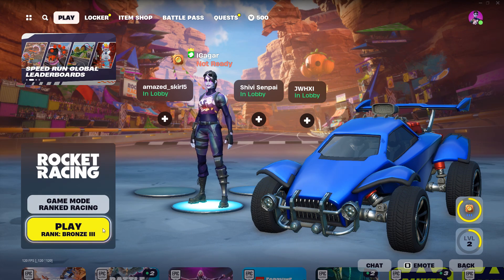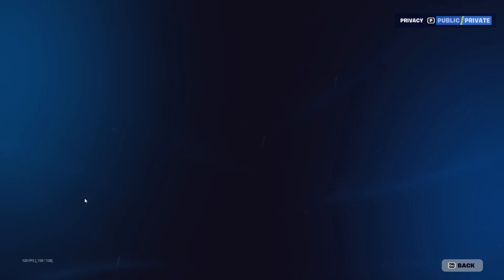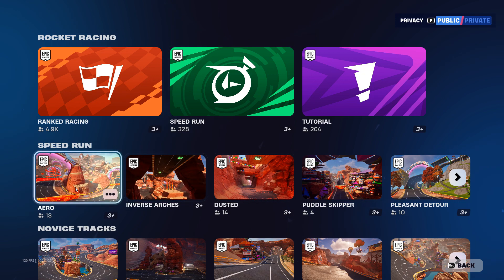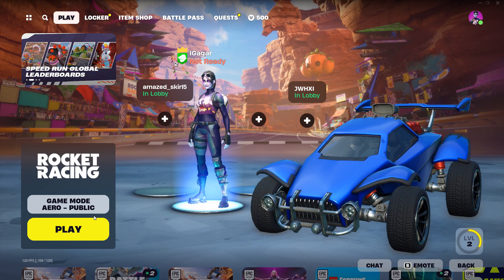What you need to do is first of all go into the Rocket Racing mode, then go to game modes and select public. After you do that, just pick any map, press select, and then press play. That's basically the whole quest.